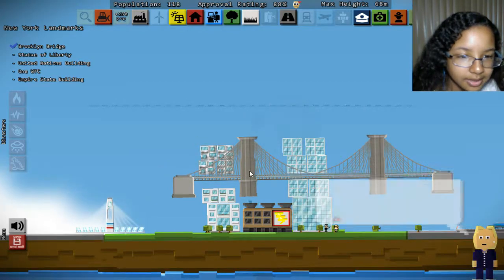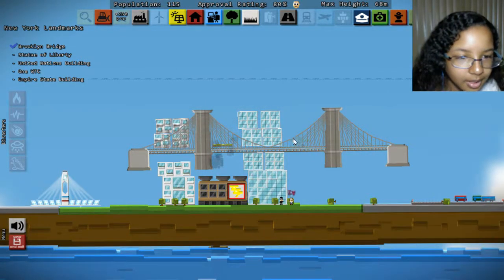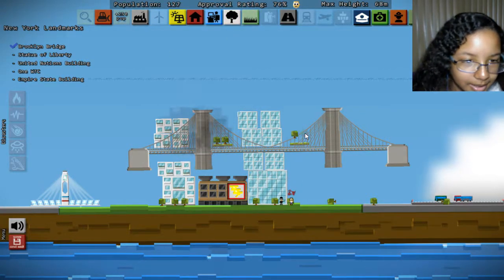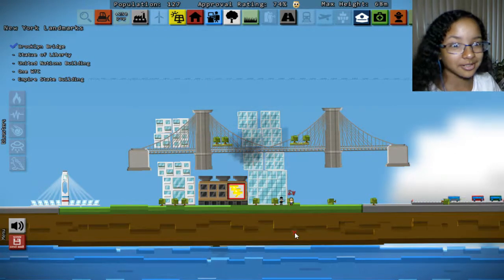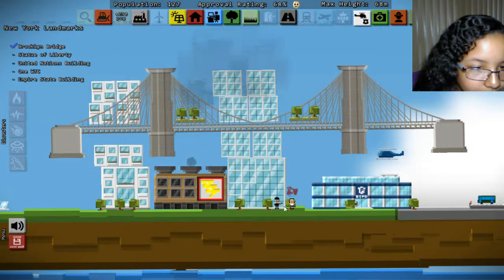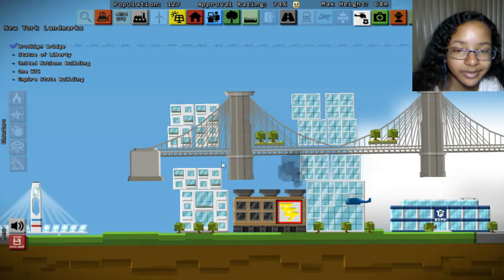I can place down terraces though, right here. A citizen is getting robbed - send a police copter and stop the criminal. Hold on ma'am. I know you're being robbed and you're probably panicking a lot, but terraces and trees - we've got to worry about terraces and trees first. We don't have a police thing right now so let's place one down here. Police, stop this criminal. Yay, we got her! Okay, well that works.